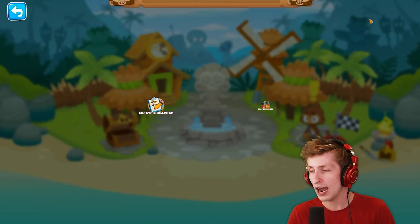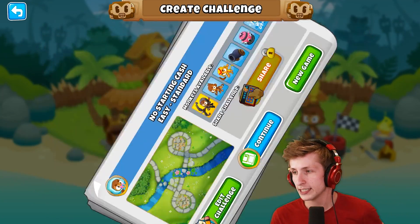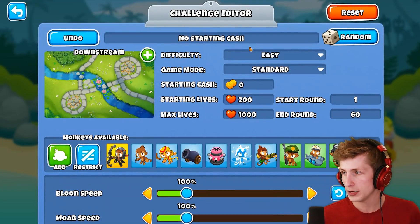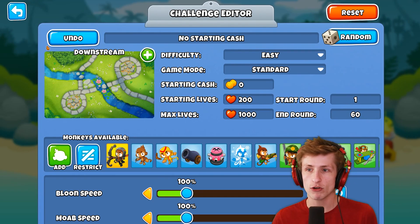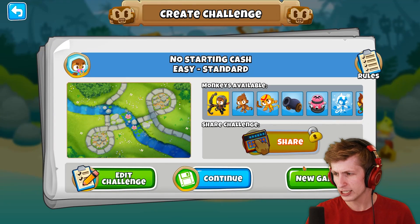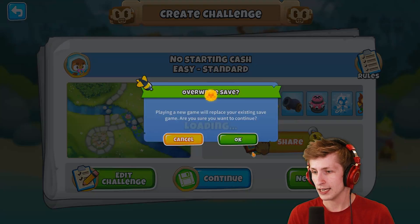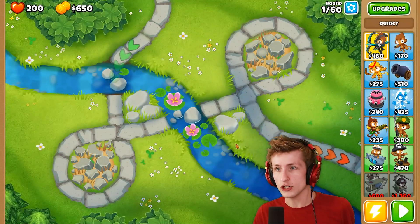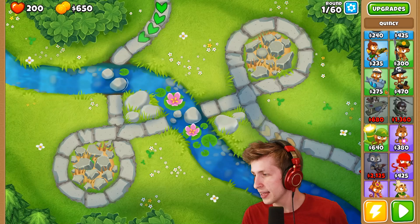I'm also gonna disable monkey knowledge because monkey knowledge makes it easier to get free towers, making the challenge way easier. I have the challenge set up in the create challenge option with no starting cash. But there's a weird glitch — if you hit new game, you still have $650 in starting cash, which is kind of strange.